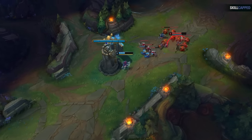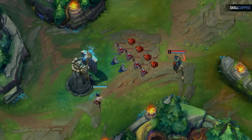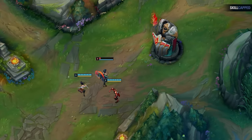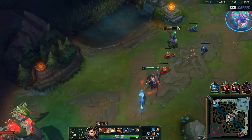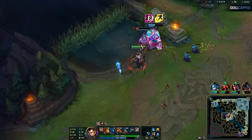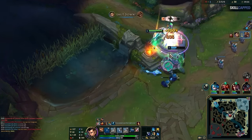In a ranged vs melee matchup, the ranged champion is very likely zoning the melee off last hits and farm while the melee player tries to survive the harass early on. Usually this results in the ranged player pushing the wave aggressively toward their opponent's side. If you have a melee teammate vs the enemy ranged champion, you should almost always path towards them. Ranged characters are typically very squishy with low mobility, so by overextending they leave themselves very vulnerable. Melee champions usually have some sort of gap closer or crowd control, making their follow-up to your gank very effective — pathing to this matchup will very often result in a kill.